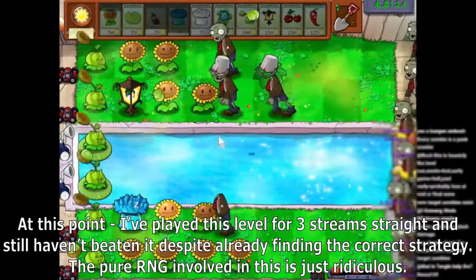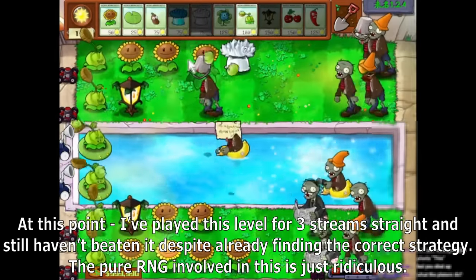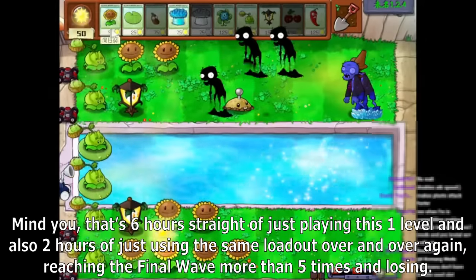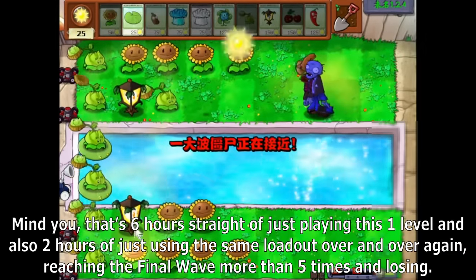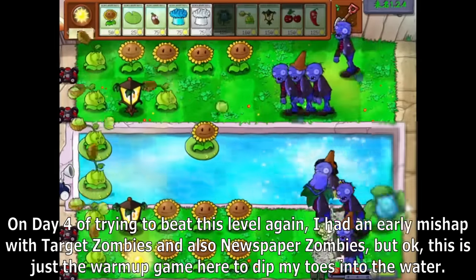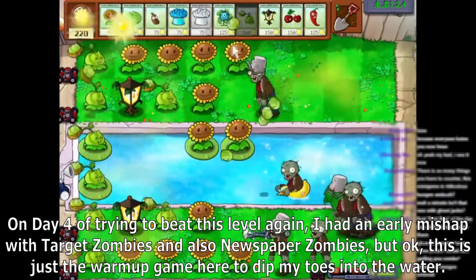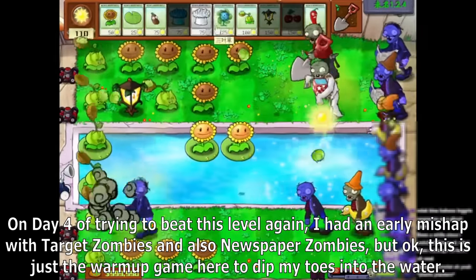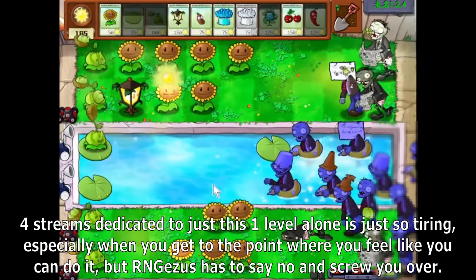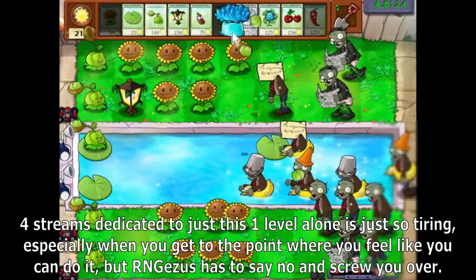50 sun short of having another jalapeno to beat this level. This is why I said every sun matters — something as idiotic as Target Zombie RNG can ruin the day even with the correct strategy. I've played this level for 3 streams straight and still haven't beaten it despite already finding the correct strategy. The pure RNG involved is just ridiculous. That's 6 hours straight of just playing this one level, including 2 hours of just using the same loadout over and over, reaching the final wave more than 5 times and losing. On day 4 of trying, I had early mishaps with Target Zombies and Newspaper Zombies.